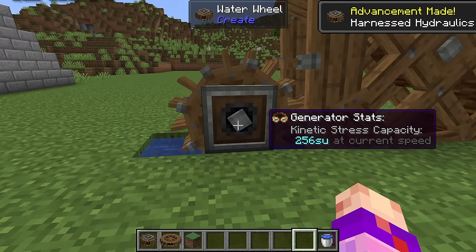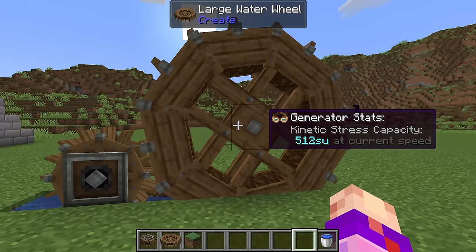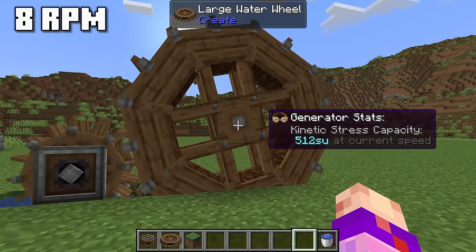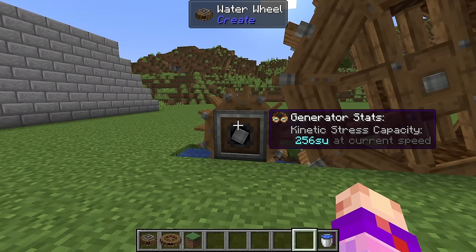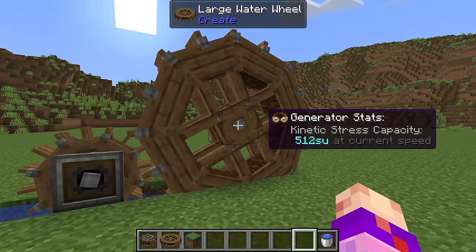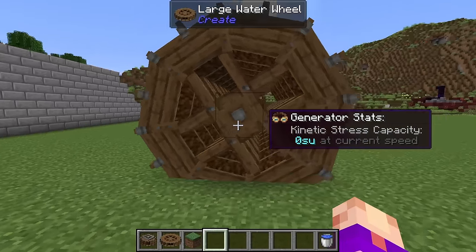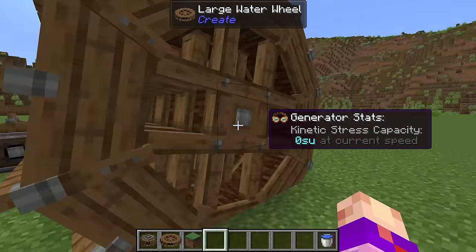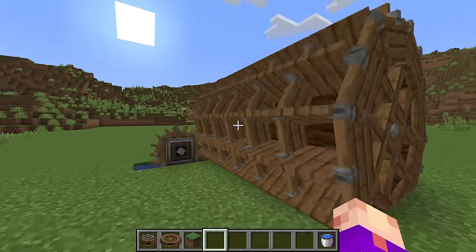The small water wheel spins at 16 RPM and produces 256 stress units, and the large water wheel spins at 8 RPM and produces 512 stress units. So essentially: double the speed, half the SU; half the speed, double the SU. They're effectively the same thing, and I would always go with the large water wheels - I think they're prettier, and they're slightly more cost-effective because in the upgrade recipe you don't have to make another shaft. Also, more SU equals better.